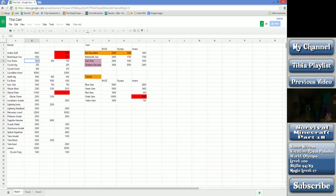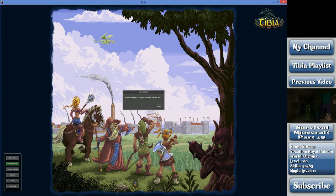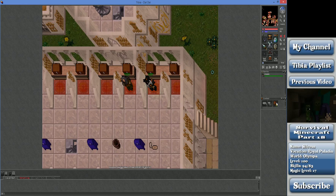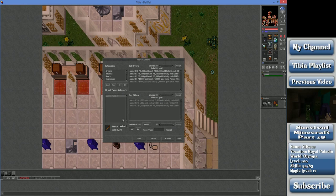Looking at the amber staff - I'm not sure exactly why I marked it red. For these Rashid items, you have to do the traveling trader quest to be able to sell to him in the first place, so that does complicate things. Same with the beast slayer axe - I'll double check that one too.